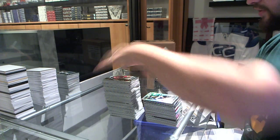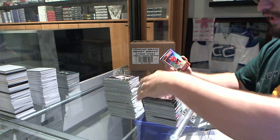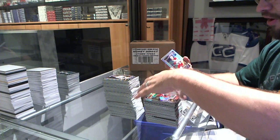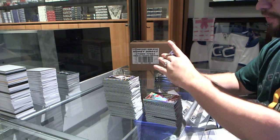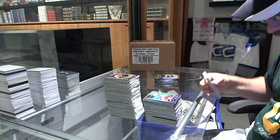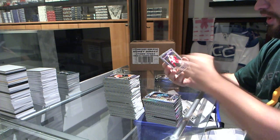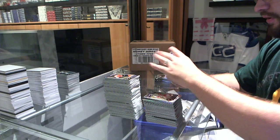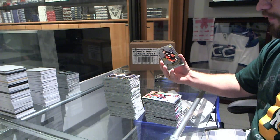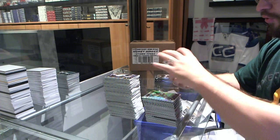We've got a Leon Dreisaitl rookie for the Edmonton Oilers. We've got a Polkinen rookie for the Detroit Red Wings. A Brad Richards Black Ice number 25 for the Chicago Blackhawks. And a rookie refractor for the Carolina Hurricanes, Victor Rast. We've got a Mirko Mueller rookie for the San Jose Sharks. A Ryan Sproul rookie for the Detroit Red Wings. We've got a Trax of Adam Henrik for the New Jersey Devils. A retro of William Carlson for the Anaheim Ducks. And a refractor of Matt Zuccarello for the New York Rangers.